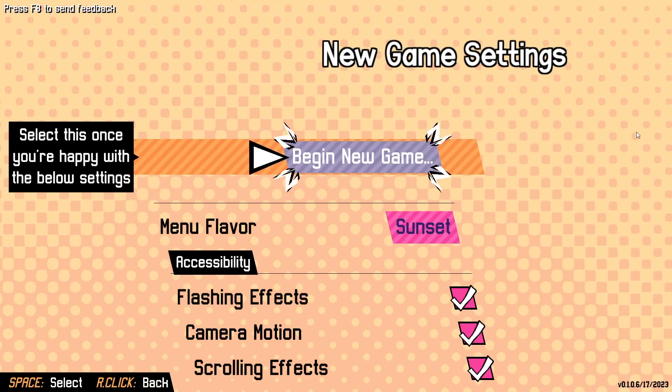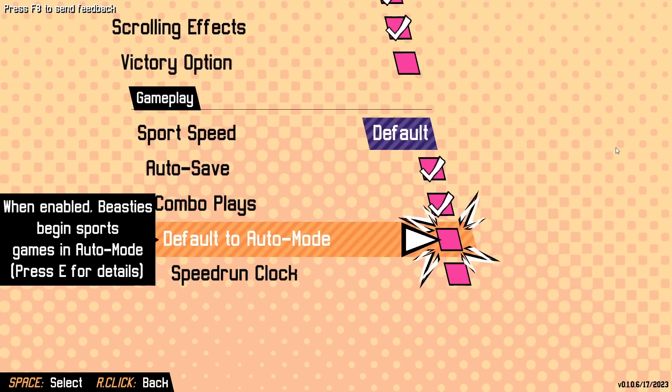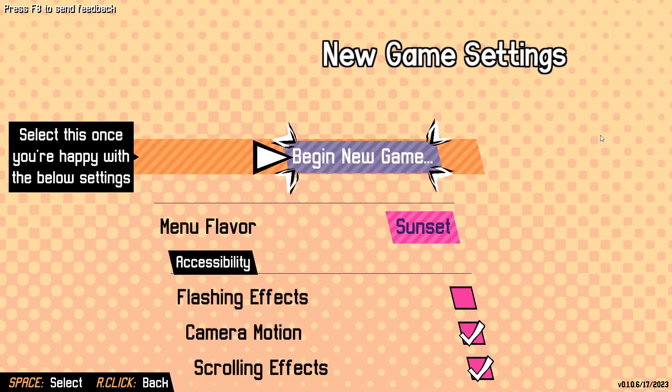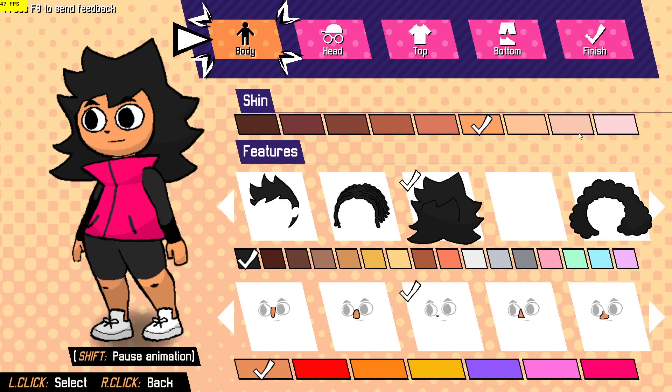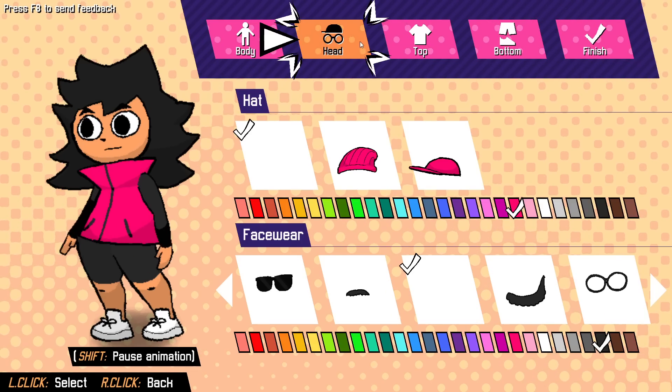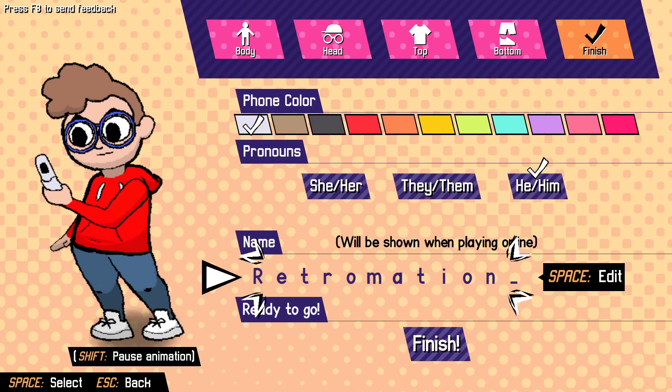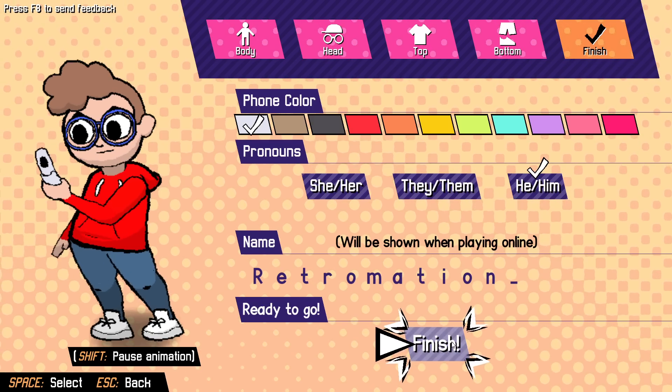In we go. New game settings - interesting. I'll turn off flashing effects and go from there. And we got ourselves a character creator. All right, I'll be back with a finished character. There are so many options.